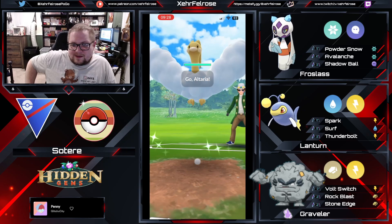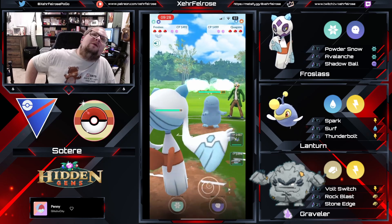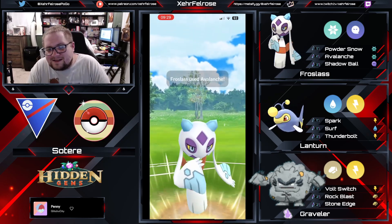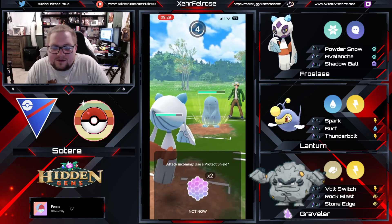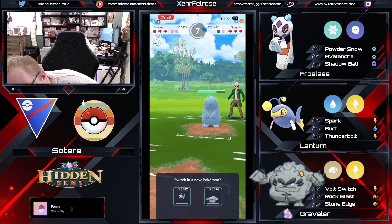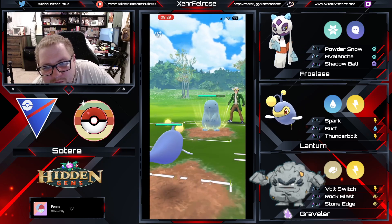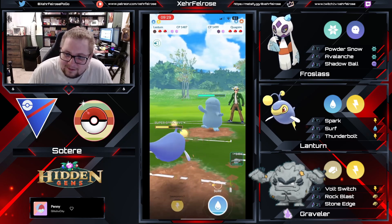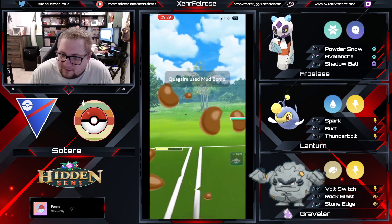Going into the next battle — Frostlass on the lead versus Altaria. You couldn't ask for a better lead, and you've got a really strong answer in the back. But then the opponent swaps in a Quagsire, and suddenly Sotiti is left in shambles. His poor Frostlass has to deal with this Quagsire all by itself. The opponent shields the early Avalanche. Quagsire's got to be Stone Edge — it is Stone Edge! Oh, it's so painful! I felt that in my soul. But because they've got the new buffed Mud Bomb, this is gonna be a very difficult game. I don't know how he comes back from this. Maybe they're double weak to Graveler and we sweep? That's the hope.